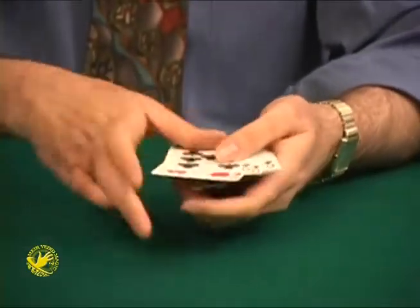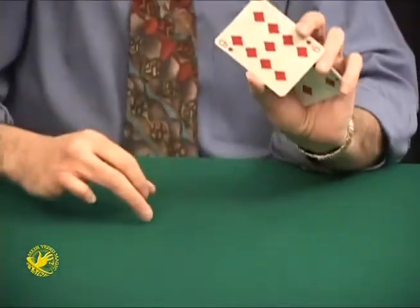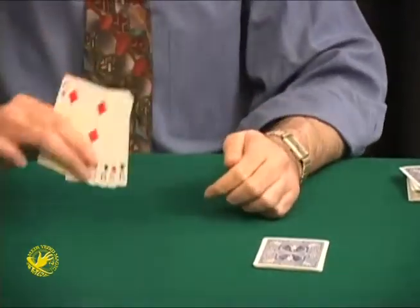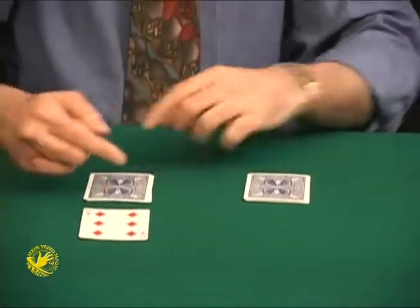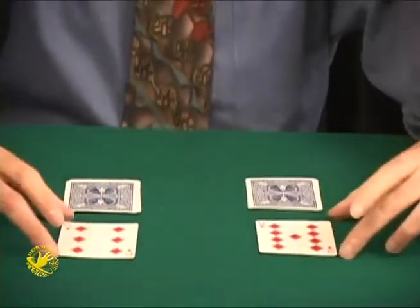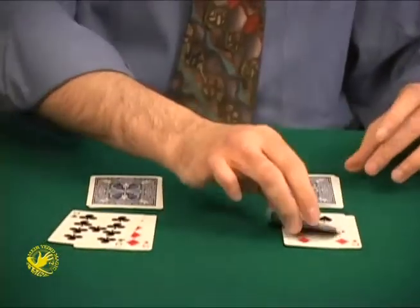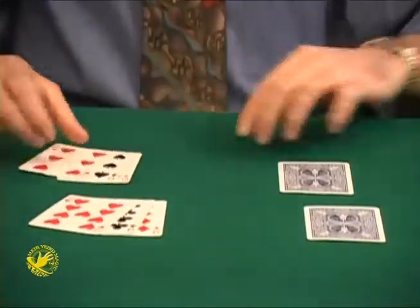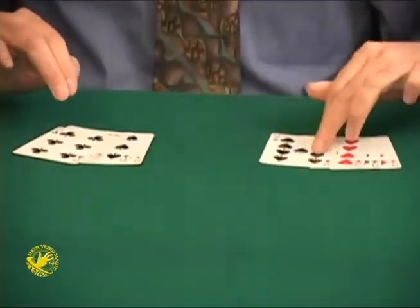Remember the four nines — the club, the heart, the spade, and the diamond. I'm going to place the four nines right here. The four sixes go right beside the four nines over here. I'll even leave the six sticking out as a leader to remind you where the sixes are. Watch very carefully — if I switch the nine for the six and snap my fingers, the nine follows the nine and the six follows the six. If I switch diagonally, the nine follows the nine and the six follows the six. If I switch diagonally again, the six follows the six and the nine follows the nine.